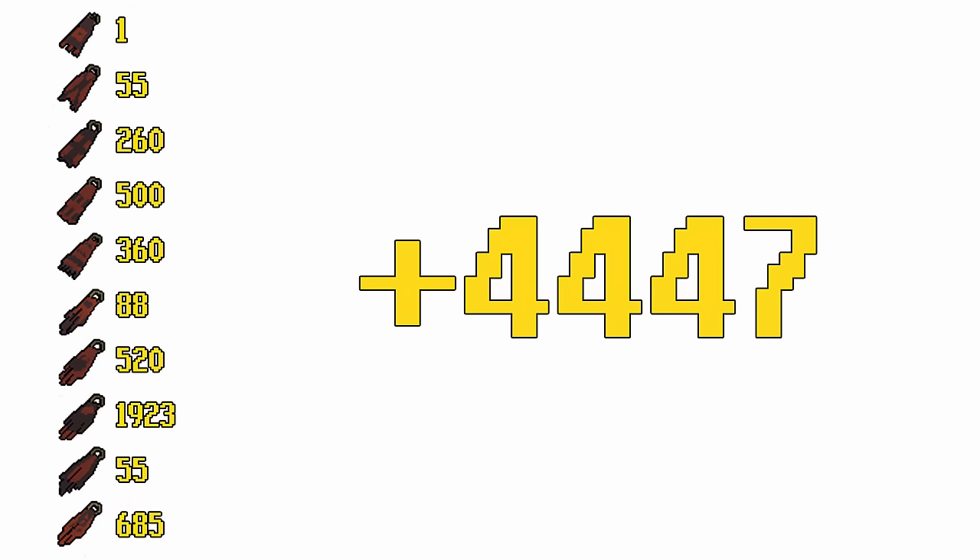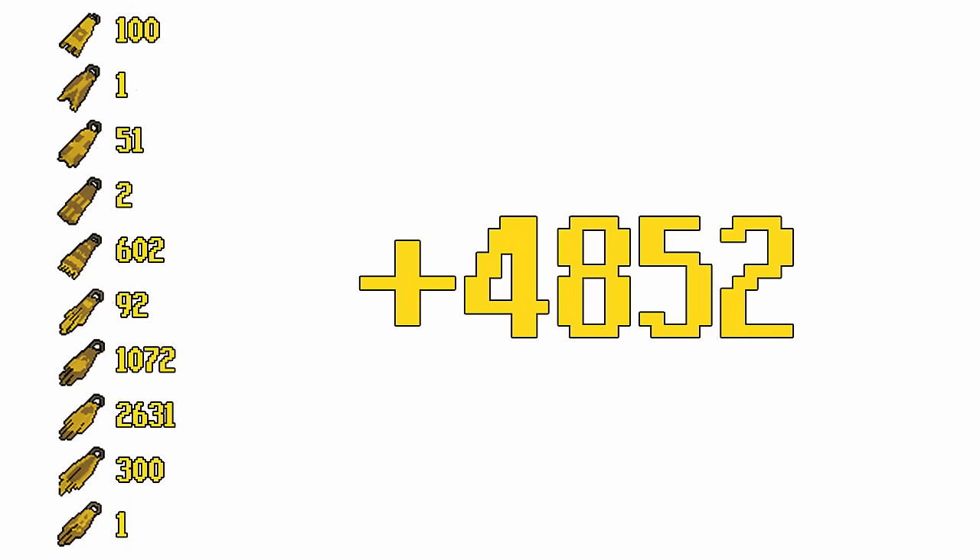The red capes made me a total of 4,447 GP. The most expensive was the third from the bottom, the circle top one, which I sold for 1,923 GP. And finally, the yellow capes made me a total of 4,852 GP. The most expensive was the third from the bottom, the circle top one again, which I sold for 2,631 GP.